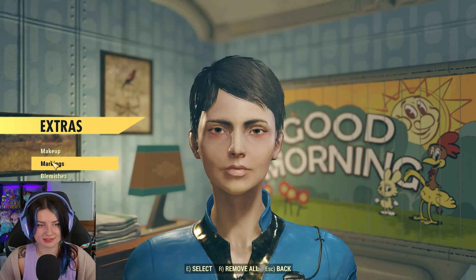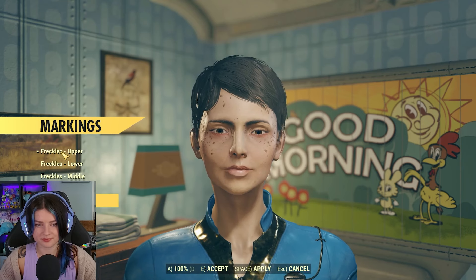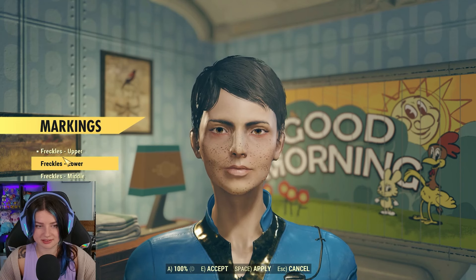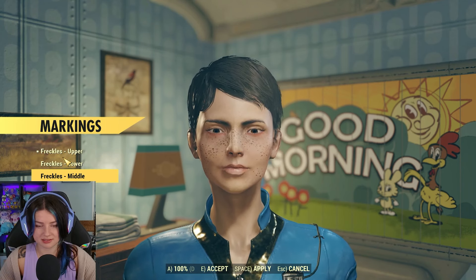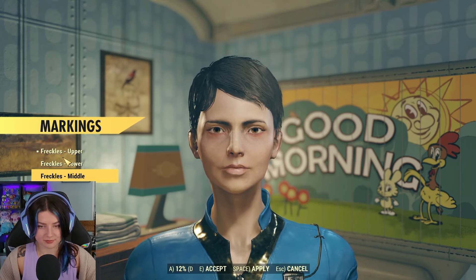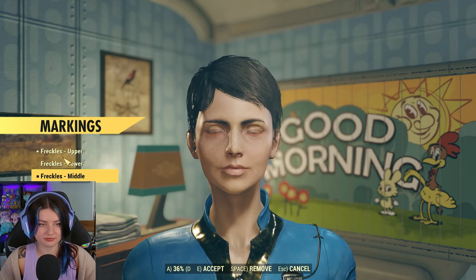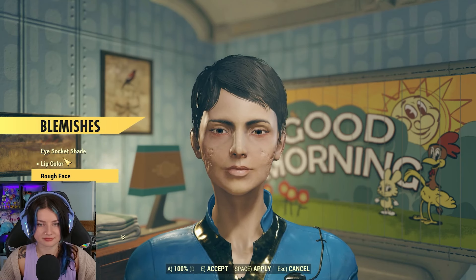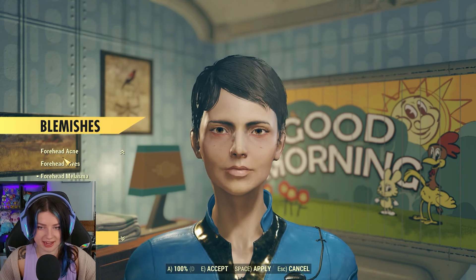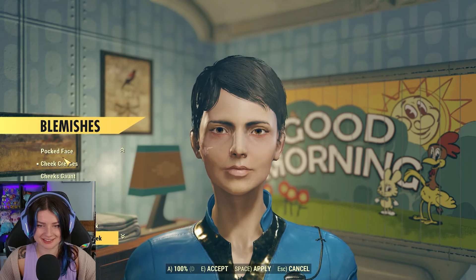Wait, wait — we can give her some freckles! There's like no in between. Oh wait, I can make them a bit more faint. The controls for this are kind of tricky. We can give her radiation acne, or scabs — no, that's not really my vibe.